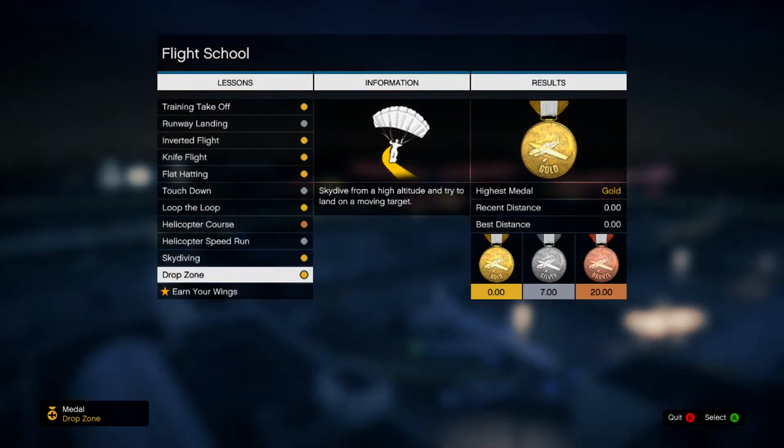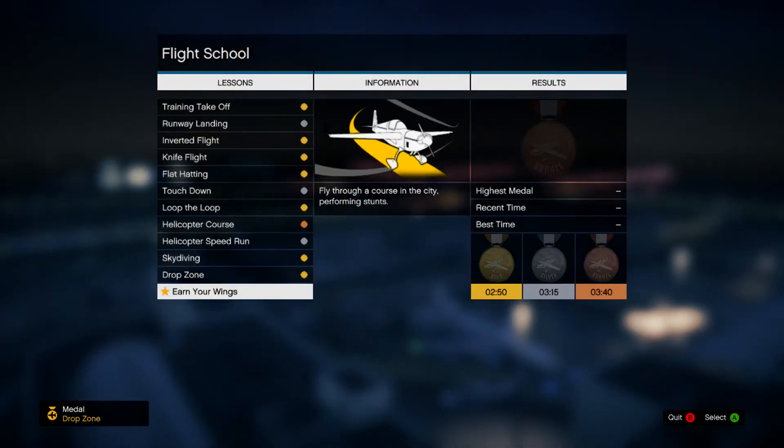Gold medal! Okay, last one — Earn Your Wings: fly through a course in the city performing stunts. This is the last flight school mission, so we'll see how we do.